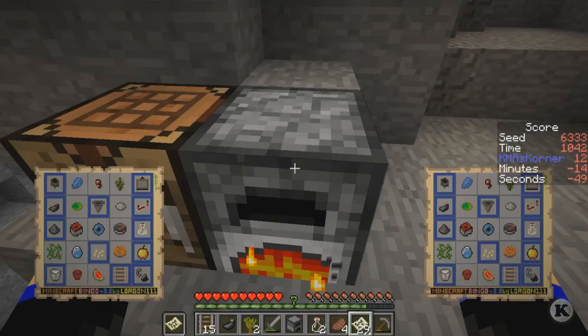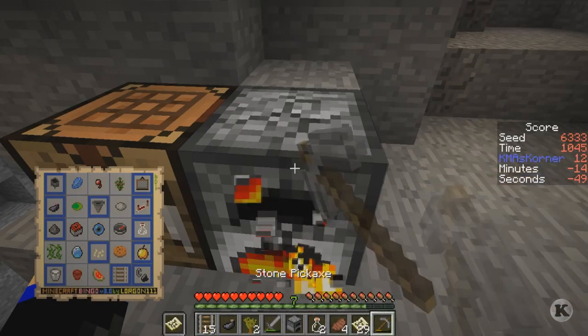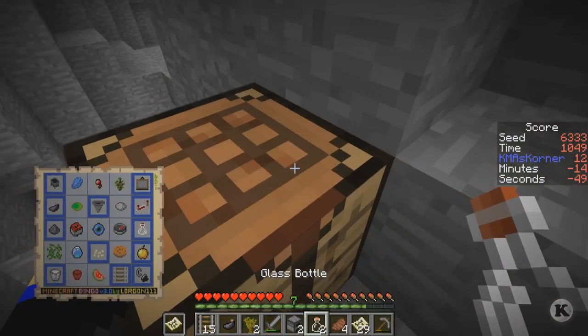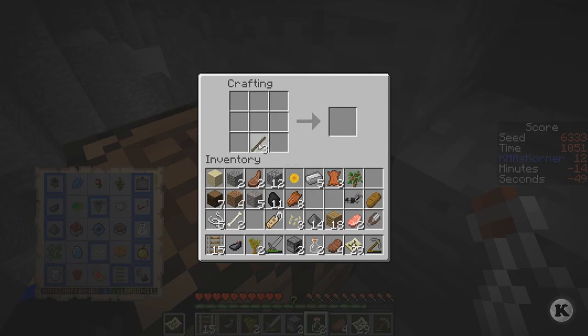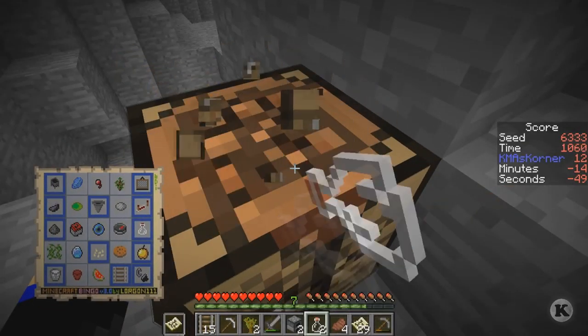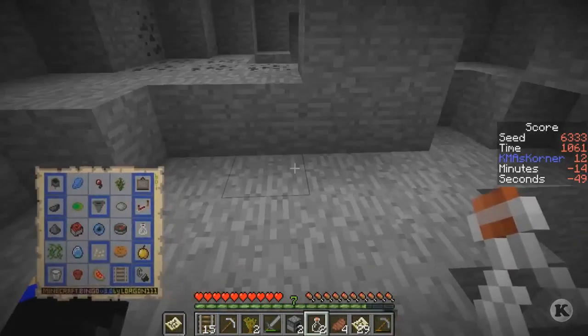We need lapis, so we should be going to get some lapis. We should also be going to get a little bit of redstone. I'm gonna make an iron pickaxe because to get the redstone I need that. We're going to go down underneath where all the bad things are. Let me shake out my hand and get some feeling back into it.